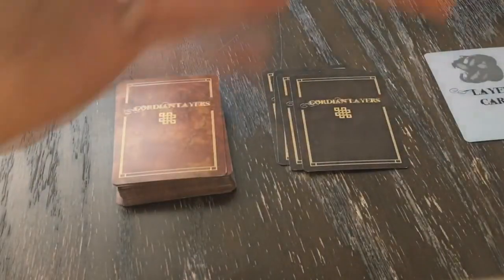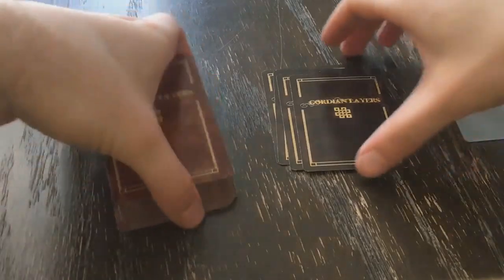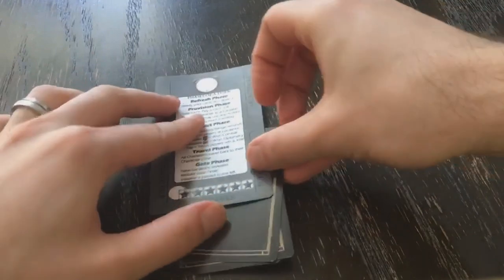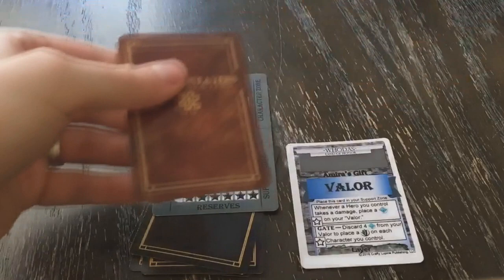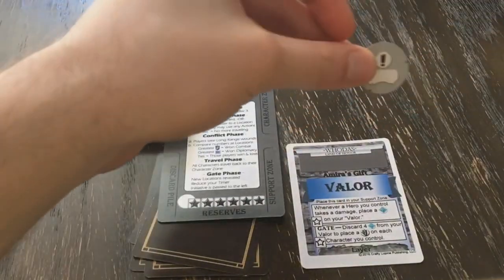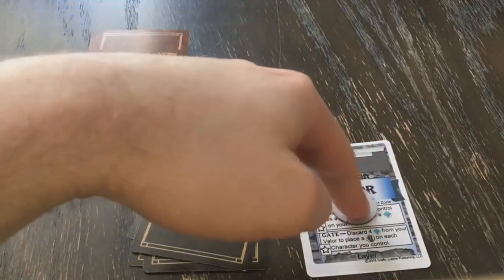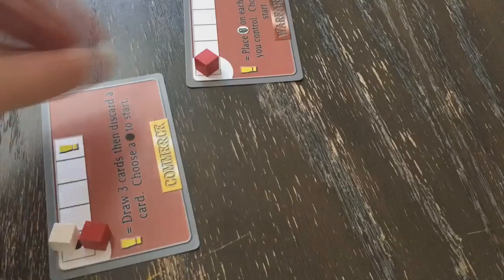To set up, separate your cards into different piles according to their card backs. The orange tarot-sized ones are your locations — place them aside for now. The ones with this back will be placed below your mat as your reserves pile. Your layer cards are placed into your support zone. The rest of your cards will form your play deck. Now randomly determine who starts the game with the initiative token. Initiative order is determined first by the player with the initiative token, then proceeds clockwise. The diplomacy tracks are dealt face up between all players and each player places a diplomacy marker on all three tracks.